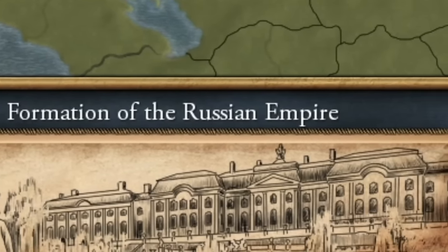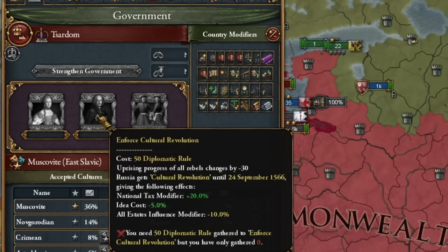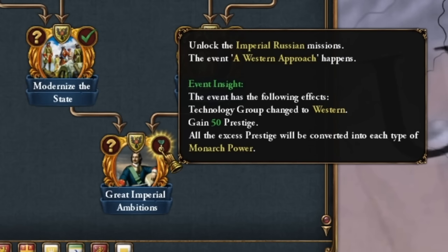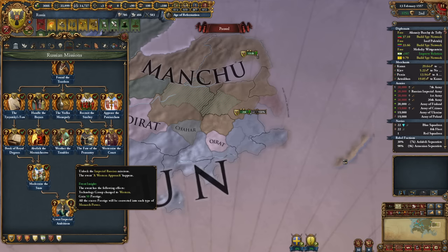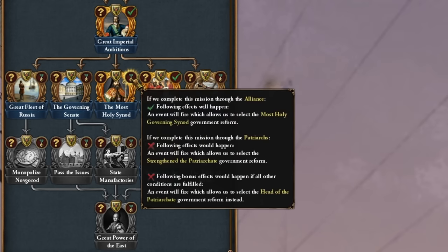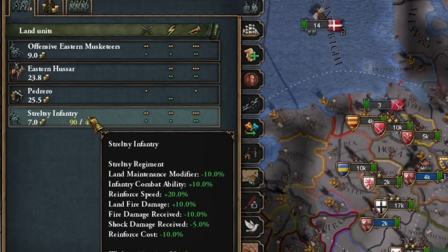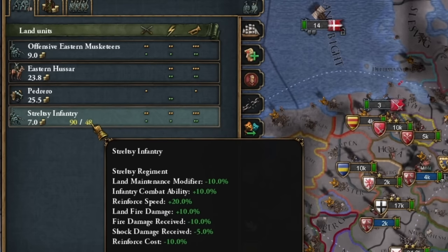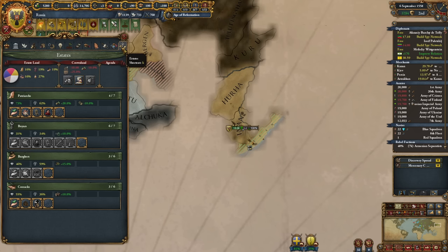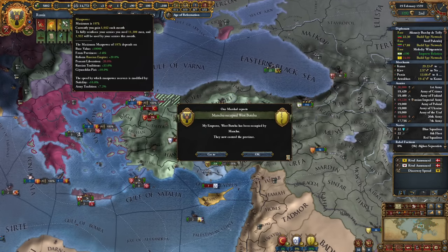The time has come to create the Russian Empire — goodness, these modifiers are mighty: 20% tax increase, reduced idea cost, all estate influences reduced by 10, province autonomy decreased by 15. We execute the Great Imperial Ambitions mission, which changes our country's technological group from eastern to western — probably giving us the strongest infantry in the game, and opening the third stage of building our empire. We now have cheaper infantry and a special government reform. Let's create the Holy Synod — an additional missionary is exactly what we need. We're heading to Sweden to settle their case. Sweden disappears from the map and almost no one cares.